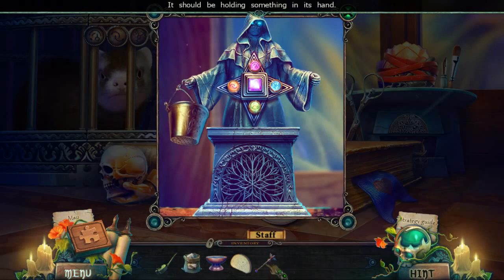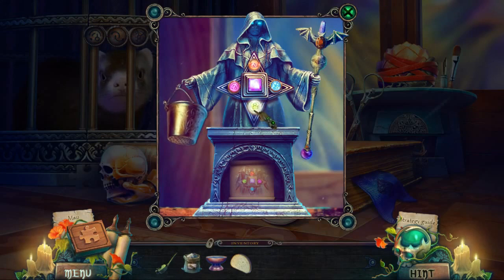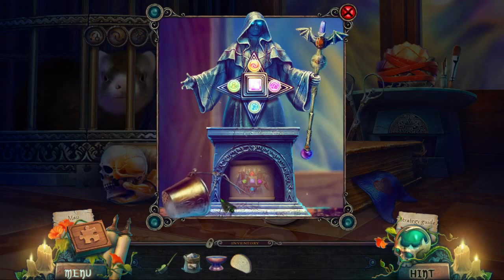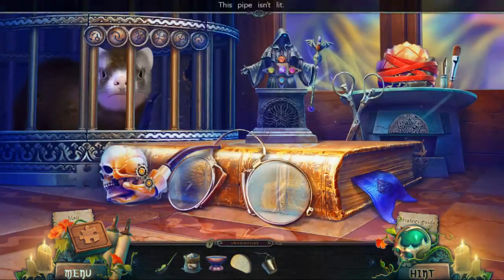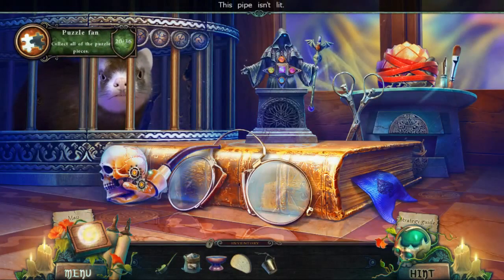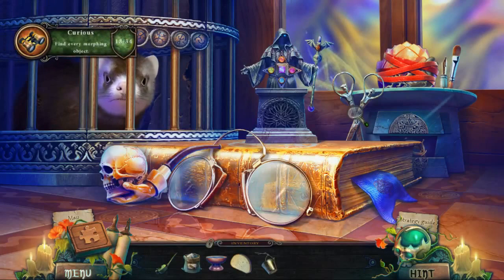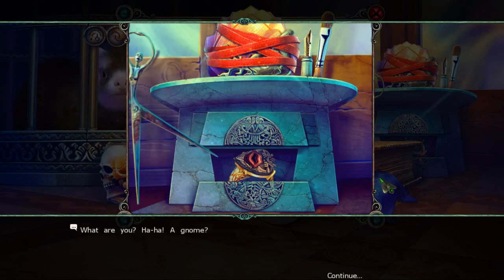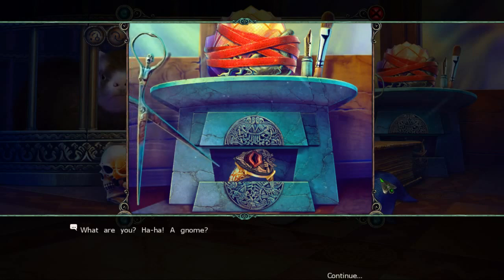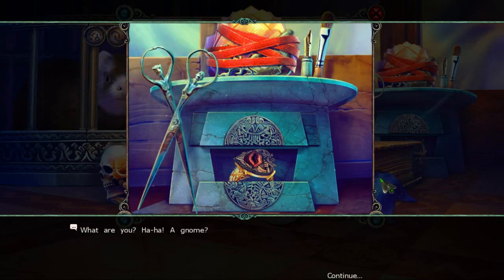He should be holding something — how about a staff? And then we gotta change the colors. And he's letting go of this thimble strainer thing. This pipe isn't lit. Morphing object. A gnome? Why are the scissors dancing? Why?